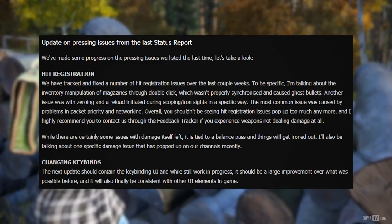We've made some progress on the pressing issues listed last time. Hit registration: we've tackled and fixed a number of hit registration issues over the last couple of weeks. Specifically, the inventory manipulation of magazines through double-click wasn't properly synchronized and caused ghost bullets. Another issue was with zeroing and reload initiated during scoping iron sights in a specific way. The most common issue was caused by problems in packet priority and networking overall. You shouldn't be seeing hit registration issues pop up too much anymore.